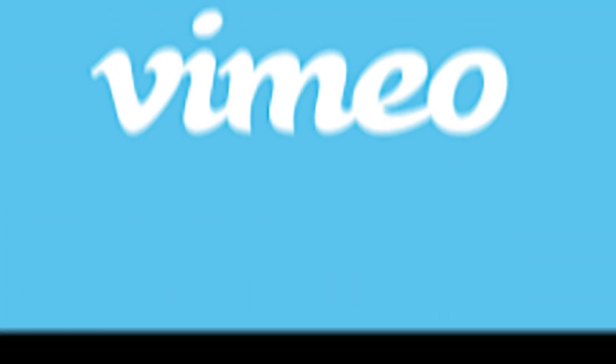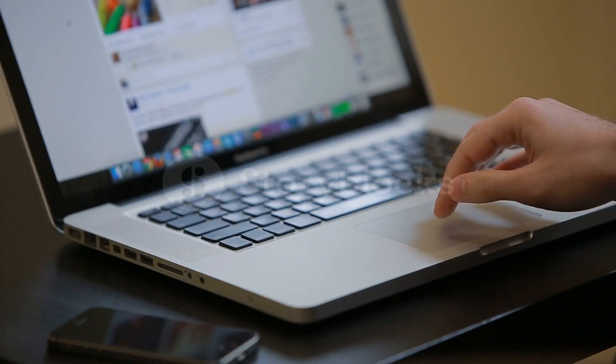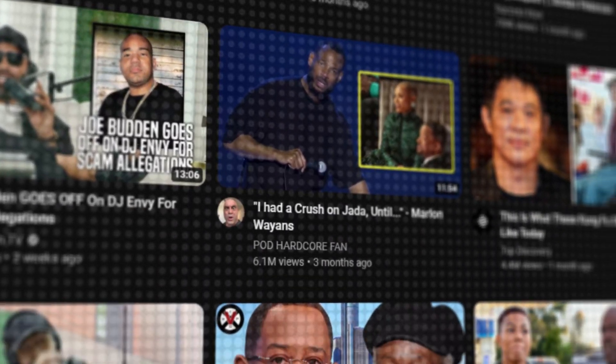Vimeo — I don't know how to pronounce this — is a great example. Supposedly it has better technical features, but when I go to that site, my first impression is: this is too much, I'm overwhelmed. But when you go to YouTube, the first thing you see is videos of your liking or interest. Simple.